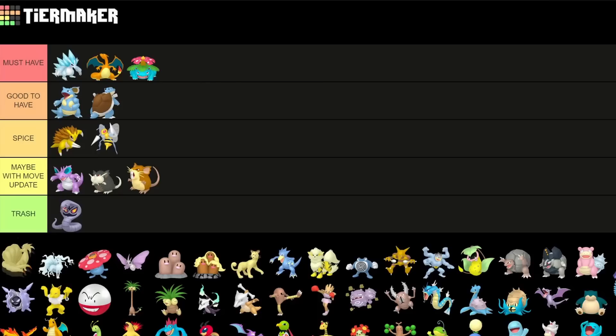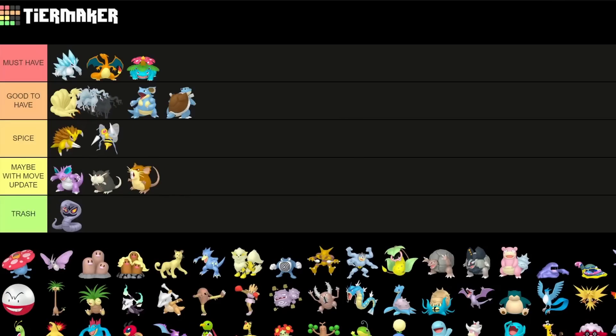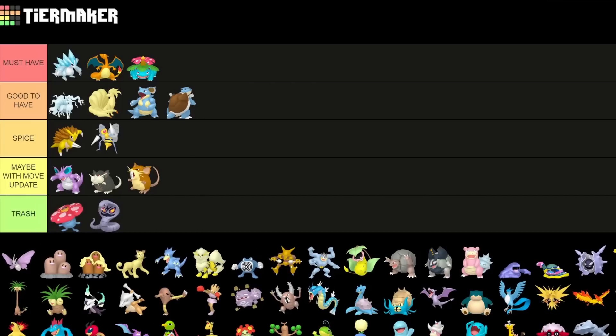Normal Ninetales is definitely a good-to-have, a strong Pokemon as a Shadow variant for the Great and Ultra League, but mainly for Great League. Alolan Ninetales kind of fell off recently so it's also going to be good to have, a little bit higher than the other Ninetales, but both Ninetales variants are very cool to have as Shadow Pokemon. Vileplume is sadly trash at the current time and I don't think that's going to change anytime soon.